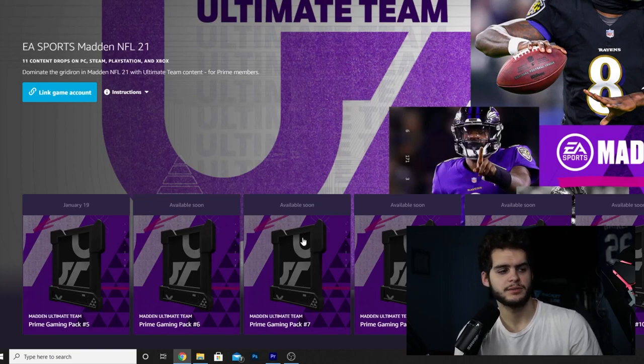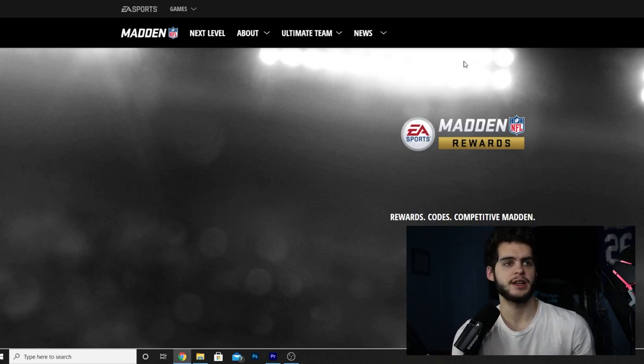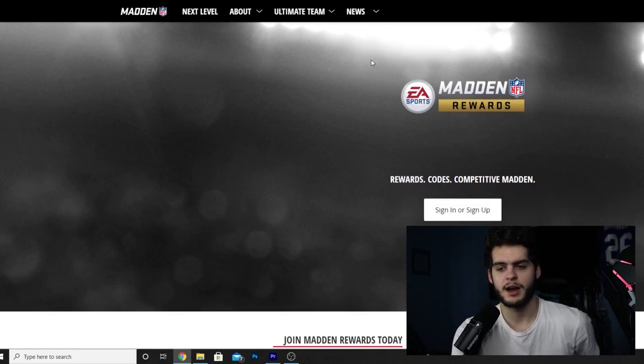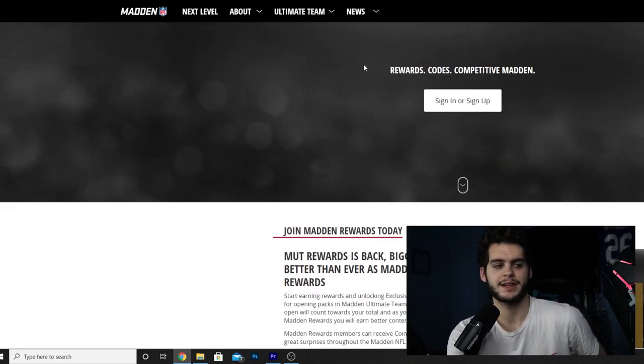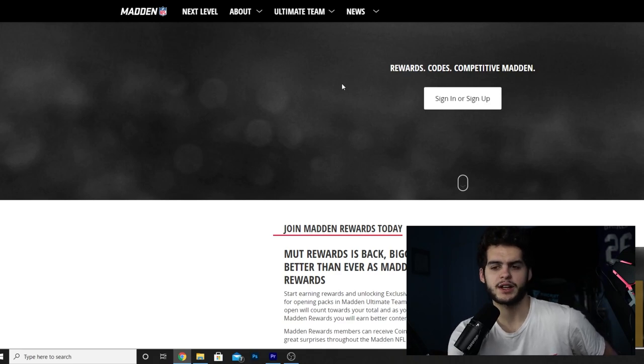Next, make sure you're signed up for MUT Rewards. Type 'MUT Rewards' into Google and sign in with your EA account. This is important because big promos are coming up. MUT Rewards tracks how many packs you open and places you in a tier, then gives you rewards based on that tier. We have Team of the Year and the Super Bowl promo dropping within about seven to ten days. For the Super Bowl promo, MUT Rewards will give you two of those special promo packs for free — you don't get the full bundle, but you get two of the packs, which is exciting even for someone who doesn't normally spend much.